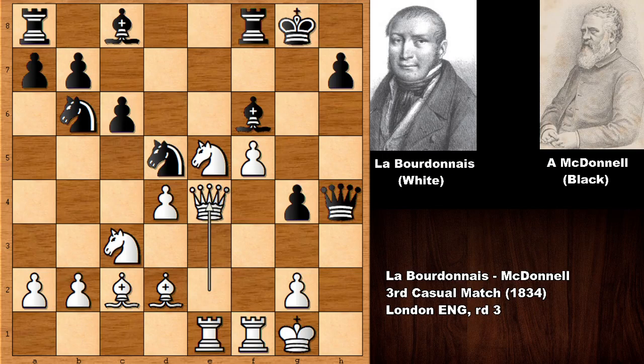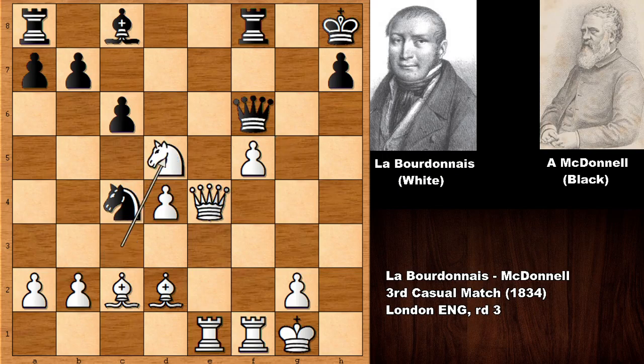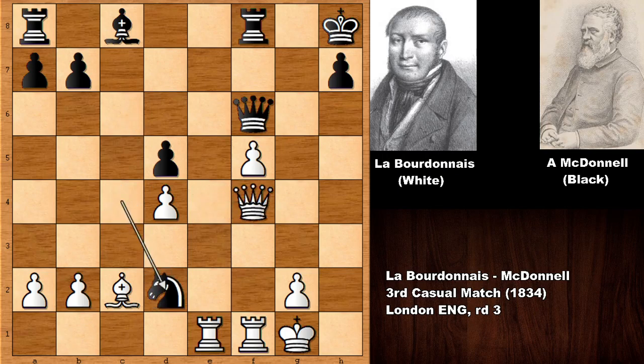So the threat is Queen to E4 by Labourdonnais. He says you can't push the pawn because I will take your Queen. King over and then finally capturing the pawn. But this was the idea of Alexander McDonnell — he wanted to open the G-file, and this is attacking the Bishop on D2. Labourdonnais captured the Bishop. Knight takes on F6, not defending the Bishop but this is a discovered attack to the Queen. Queen takes on F6 and then Knight takes on D5, also attacking the Queen, so capturing and then defending the Bishop and defending the Queen.